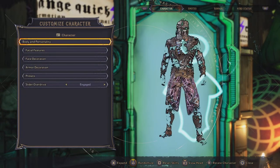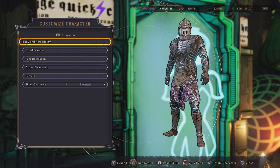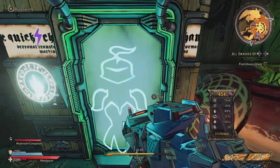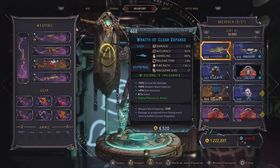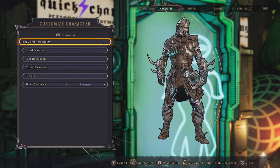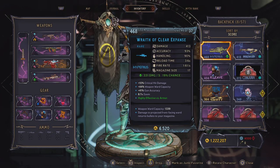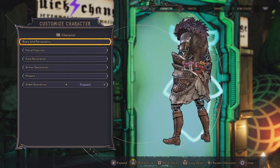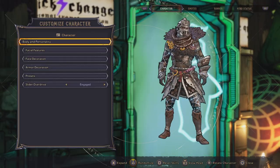So I have this legendary class mod — this is what my armor looks like right now. If I change my class mod... see how it's different? I'm gonna switch to this blue one. See how it's different? That's all you have to do.